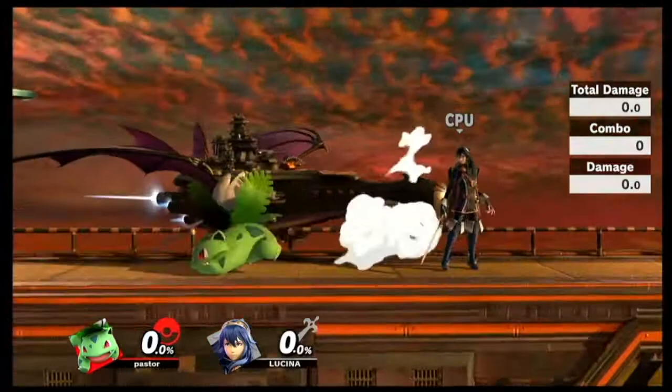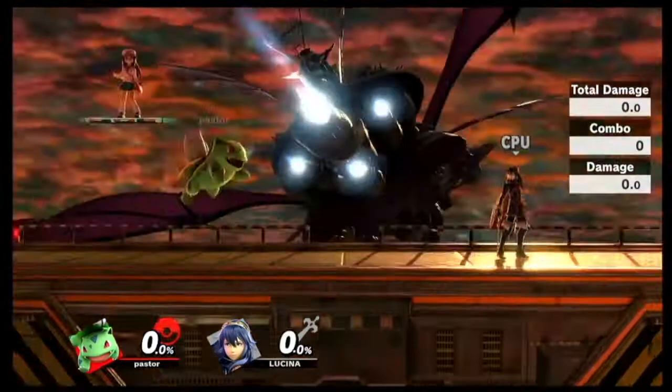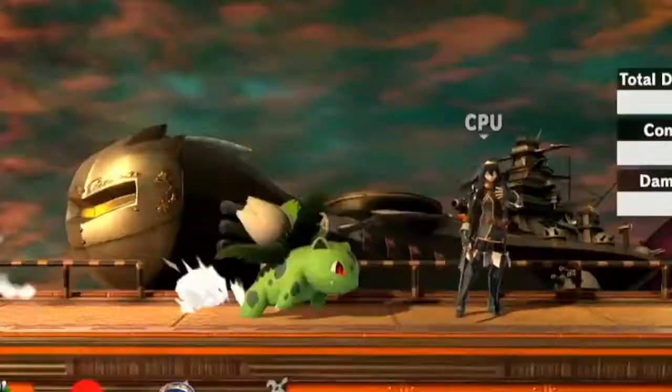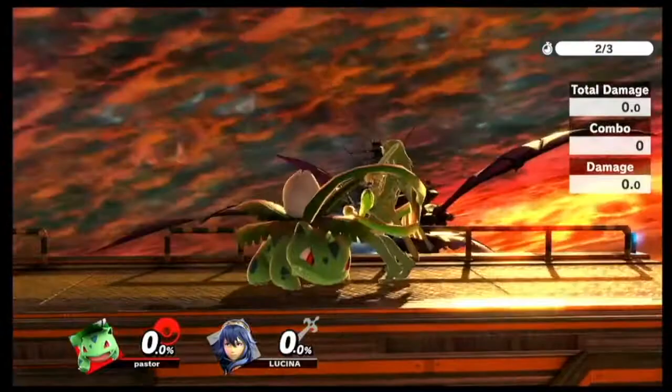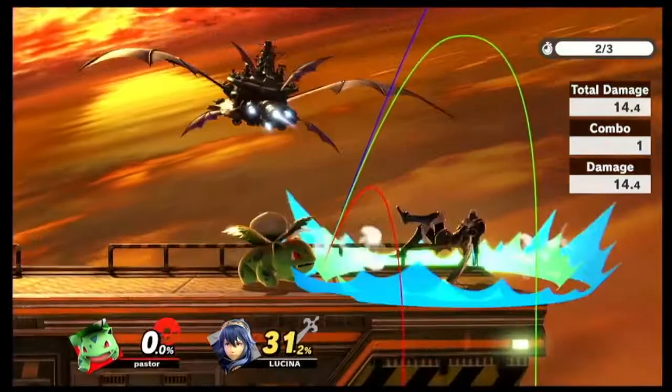Full hop neutral air helps you be mobile, but if you're going to land, probably land with back air, not neutral air. This forward air has a good deal of lag - it's similar to neutral air but less. And this forward air is actually basically the same as down throw. Your down throw animation starts from the top and comes down and sends at a very similar angle. Look at those angles versus those angles - they're literally the same exact angles.